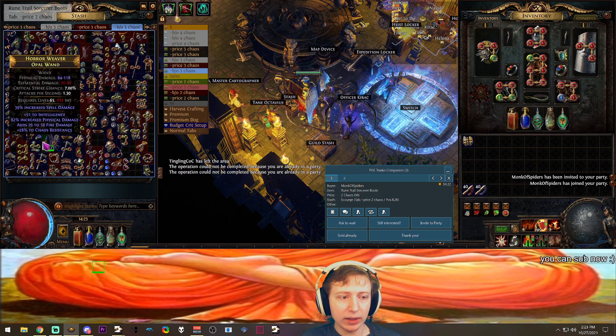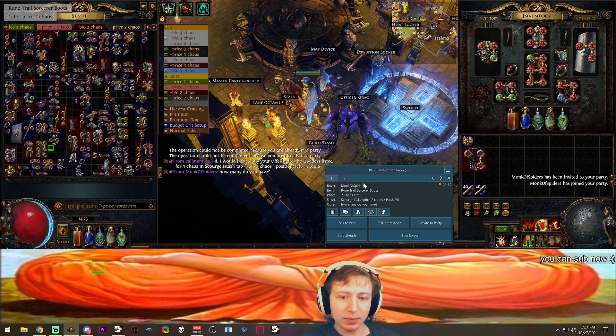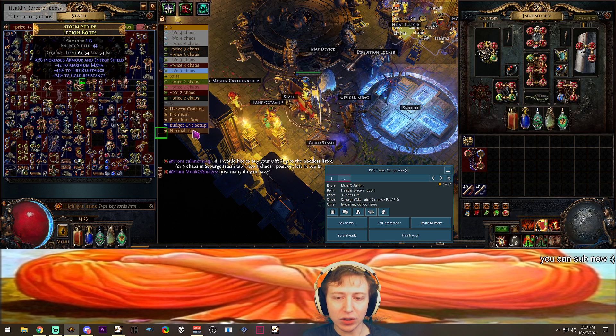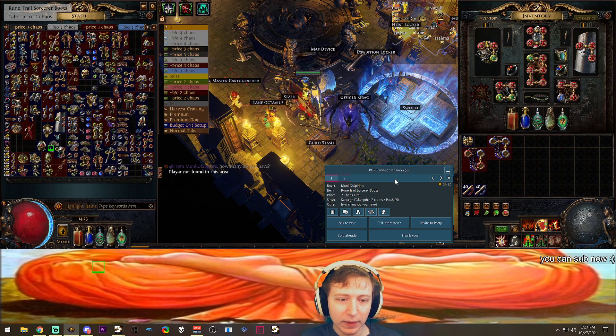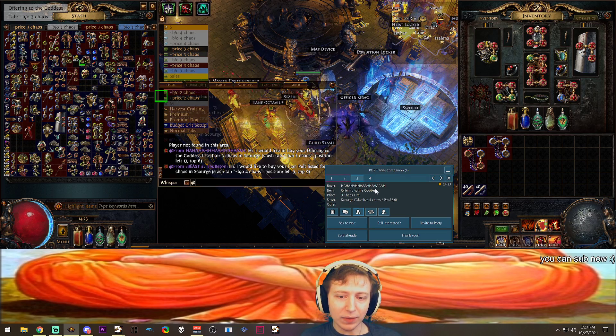It's actually like impossible to do any of this without a program like this. I don't see how anybody could manage, as it's highlighting exactly where your item is — you don't have to enter anything. For example, right now I'm looking for Healthy Storm or Healthy Sorcerer Boots. This makes it very, very easy.